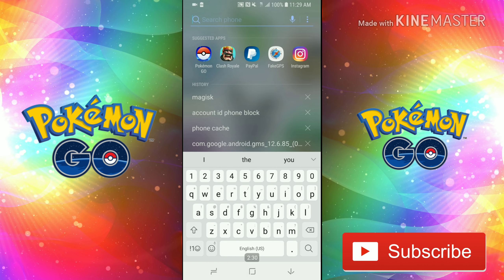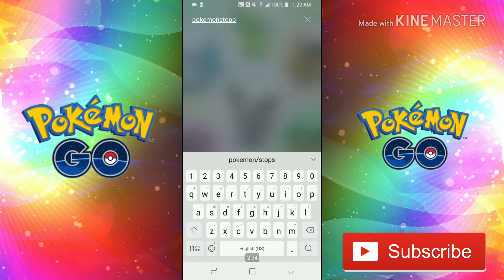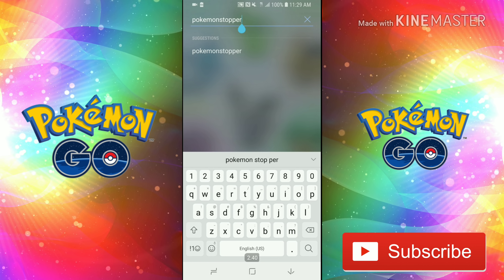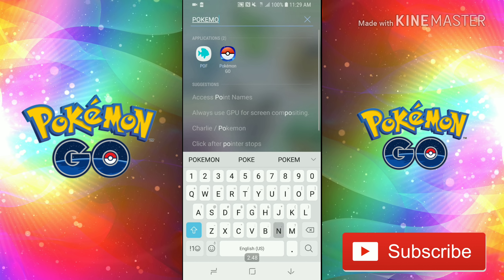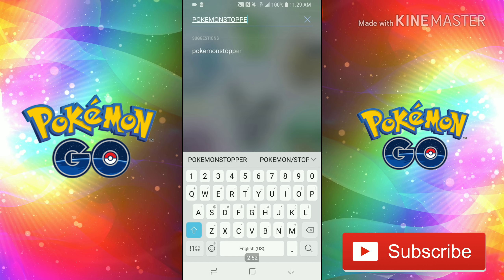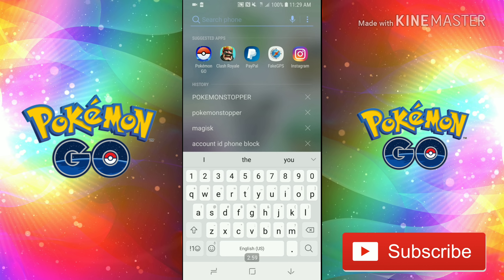I renamed mine as 'Pokemon Stopper.' If you type in 'pokemon stopper' it should come up, though I'm not finding it right now — I may have spelled it differently. Either way, the key point is that I renamed it so Pokemon Go can no longer detect it.